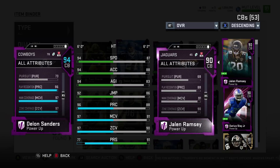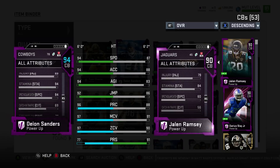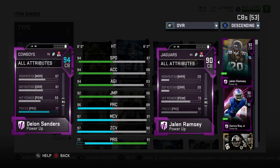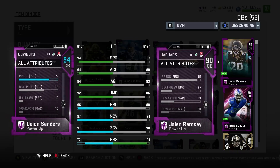Tackling at 49, pursuit 72. He comes stock with 92 man, 92 zone, so he'll play a little bit better for me with a 97 in each stat. But as MuttLeak said, after 90 it's diminishing returns up to 99. 85 catching, 68 catch in traffic, 83 spec catch.